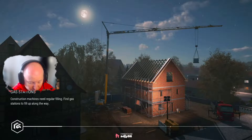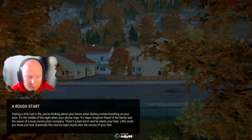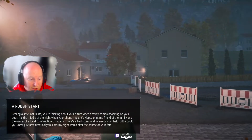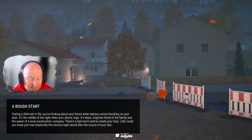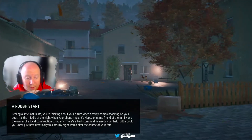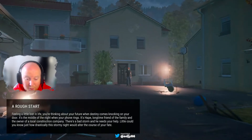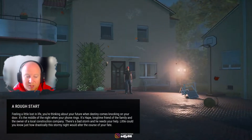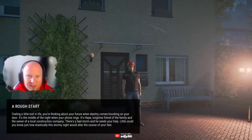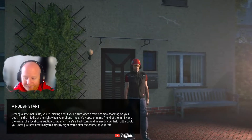It tells you to find a gas station to fill up along the way — so you can refuel machines. The story: you're feeling a bit lost in life, thinking about your future, when destiny comes knocking. It's the middle of the night, your phone rings — it's Hape, a long-time friend of the family and owner of the local construction company. There's been a bad storm and he needs your help. That's a bit dramatic!